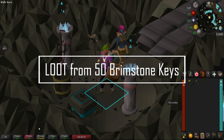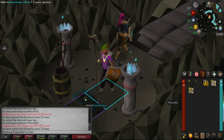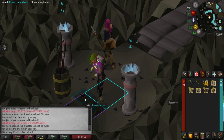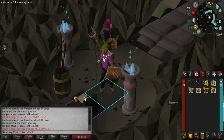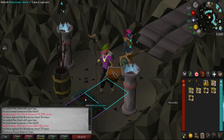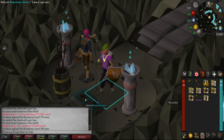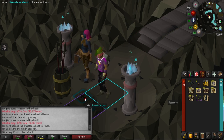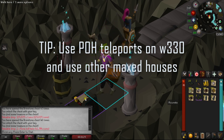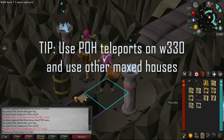Now I'm going to get into loot from 50 brimstone keys on my ironman. Point boosting itself is really not a complicated thing — nine tasks with Turael, then get the most points from your best slayer master. I'll have all the links in the description for Turael's monsters. If you don't have a maxed house, go to world 330 with some home teleports, use one of the advertised houses, and they'll have all the teleports you need.